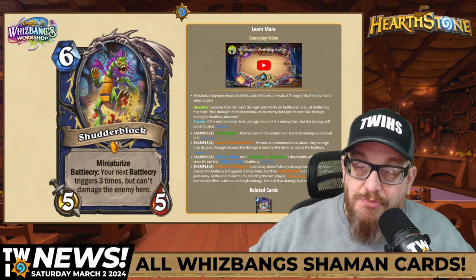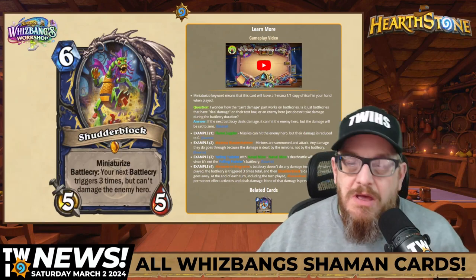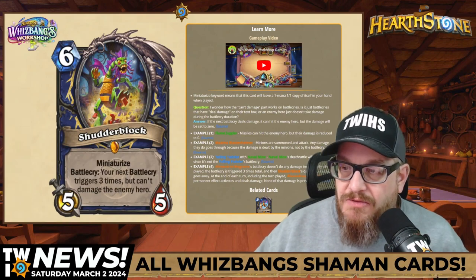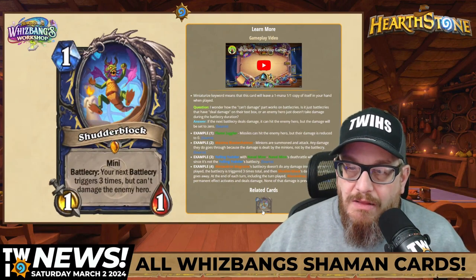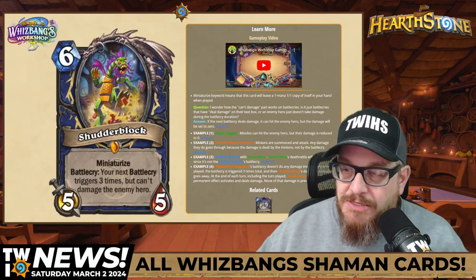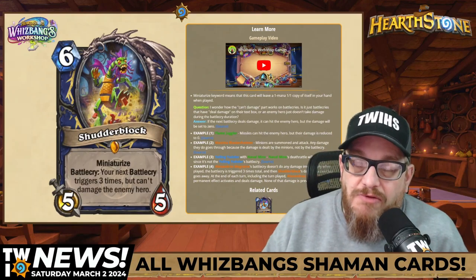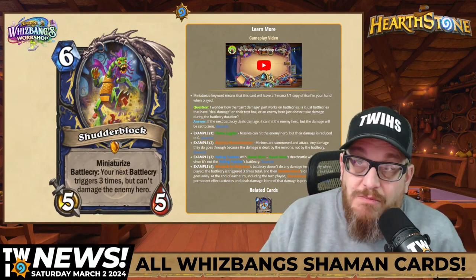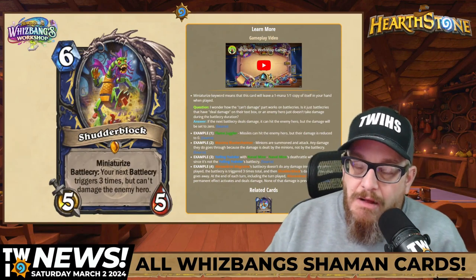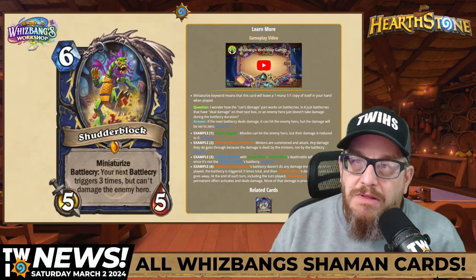First up: six mana 5/5 Shutter Block. It has the Miniaturized keyword, and its Battlecry is: your next Battlecry triggers three times, but can't damage the enemy hero. The Miniaturized version looks cute. I liked Shutter Walk when it came out — some people hated it, but I loved it. I thought it was super awesome. This card seems a little scary to me.